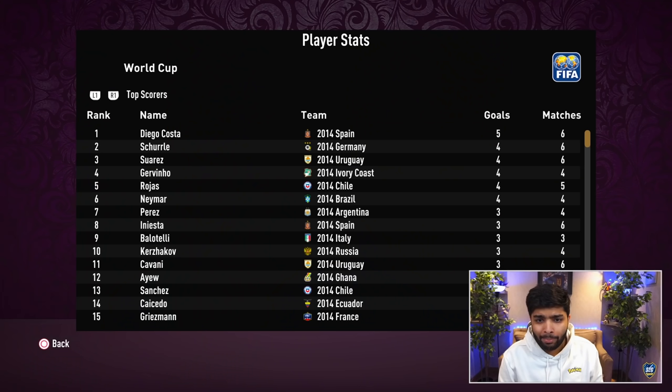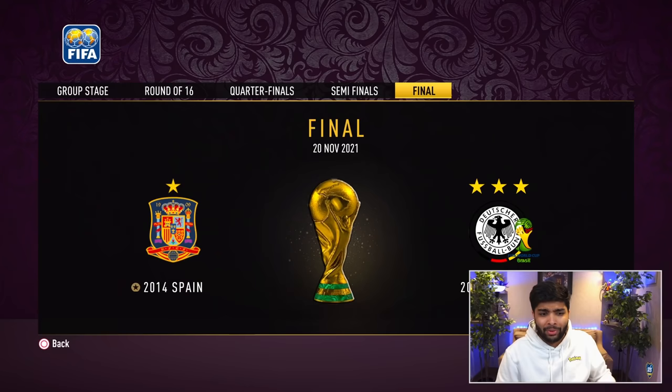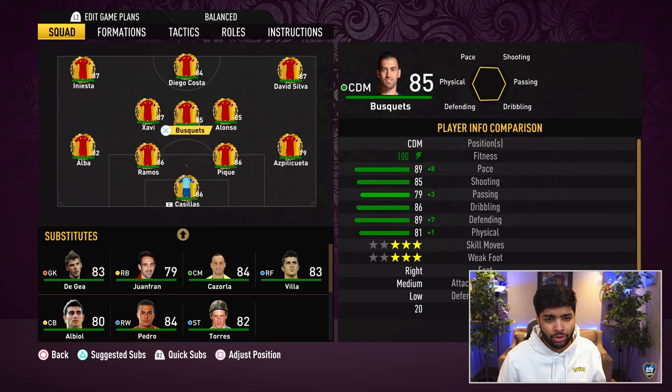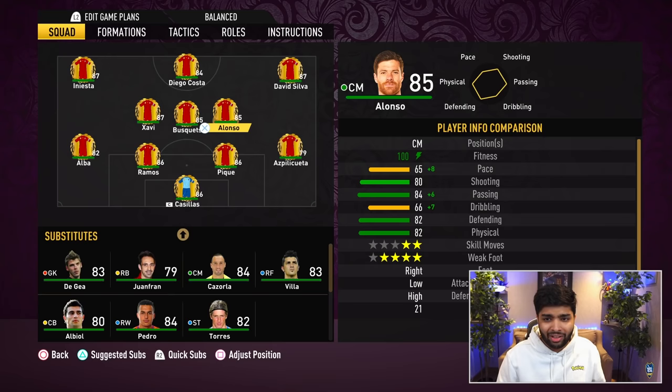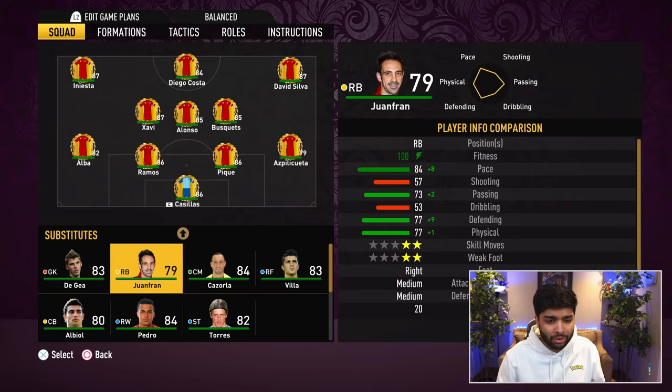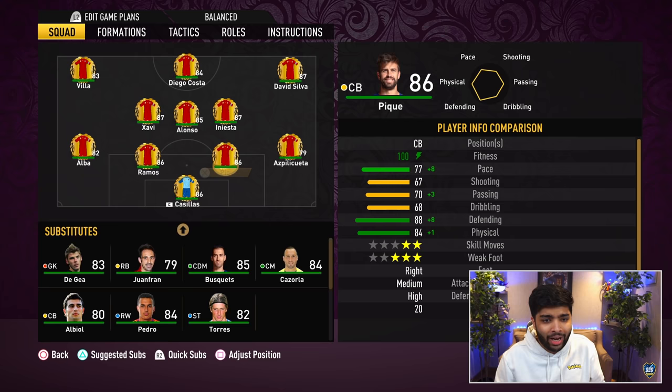Diego Costa is top scorer at the World Cup so far. For the final I want to use some different players — Alonso, Cazorla, Iniesta in midfield, David Villa on the left, and we'll bring on Fernando Torres at some point. Keep Fabregas on the bench. Why does Sergio Busquets have 89 pace? Surely these stats are wrong — Sergio Busquets with 89 pace, what on earth? But he's absolutely cracked.